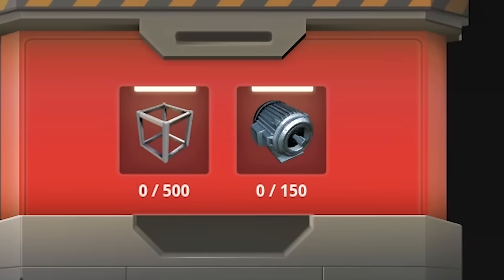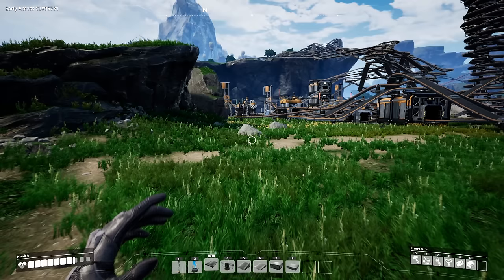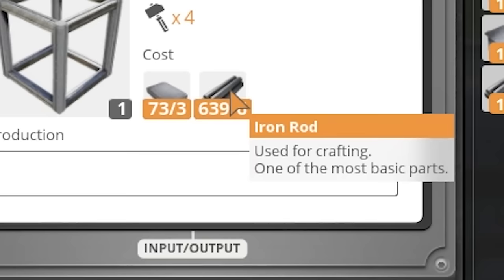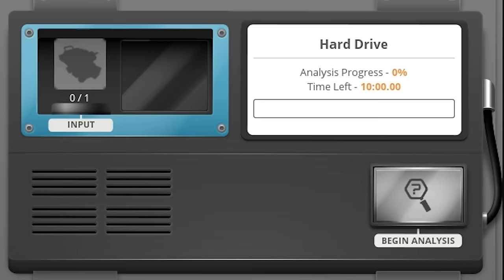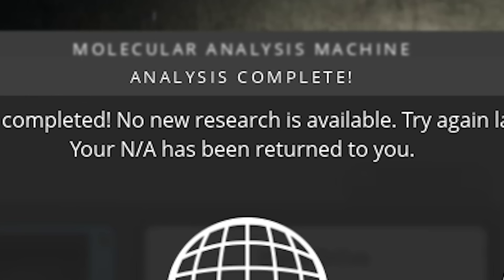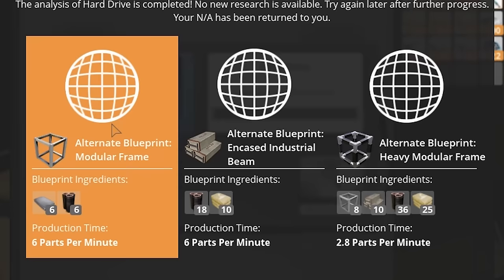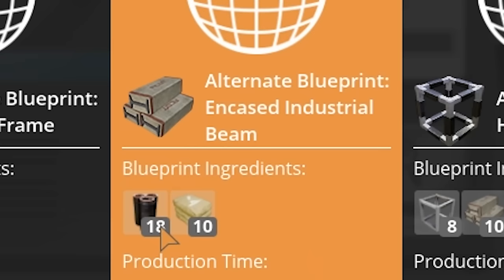We also have to give the space elevator some stuff, including some motors as well as some modular frames. Modular frames, we don't quite have 500 of, but it shouldn't be too hard to make. To make modular frames, all we have to do is combine reinforced iron plate and iron rods, which we can also automate. You know what I almost forgot about? Those hard drives. Have a hard drive — start analyzing that, tell me something amazing. The analysis of the hard drive is completed. No new research is available, try again later after further progress. Your hard drive has been returned to you. But then it offers me this stuff — it offers me like an alternate blueprint. How about this one? This looks good.